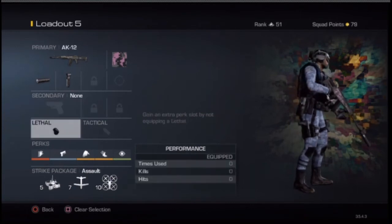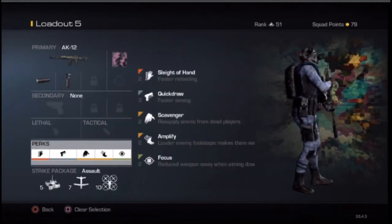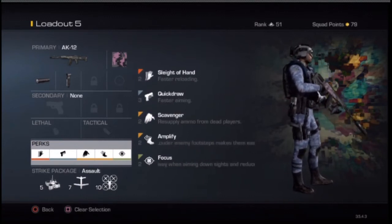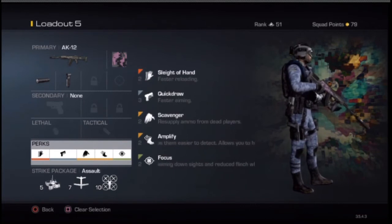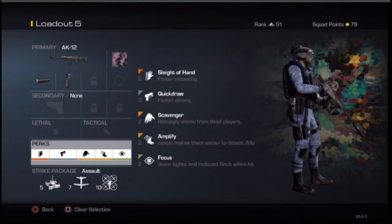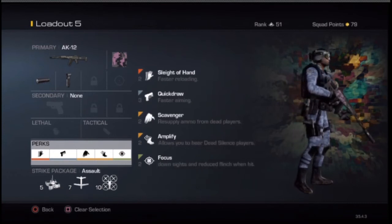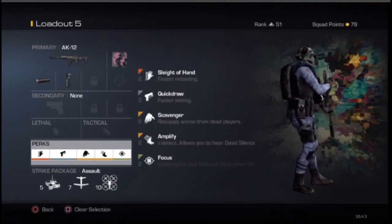I don't have a secondary or any lethals or tacticals. For perks, I have Sleight of Hand which is 2 points, Quick Draw which is 3 points, Scavenger which is 2 points, Amplifier which is 2 points, and Focus which is 2 points. The reason I have Sleight of Hand is because I like to rush with this gun, so if I'm rushing and I'm about to reload going around a corner and I see a guy, I don't want to get caught reloading — that's instant death. I really recommend Sleight of Hand; it's just like a staple perk you kind of need on every single class.